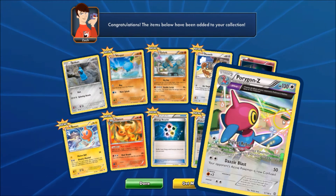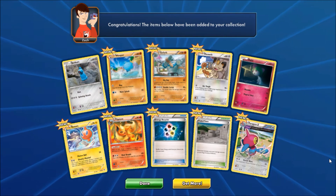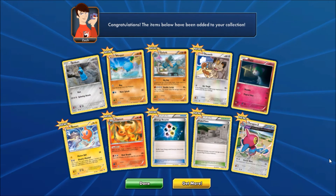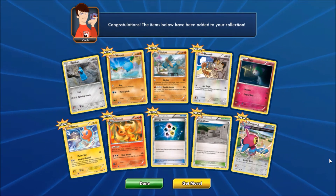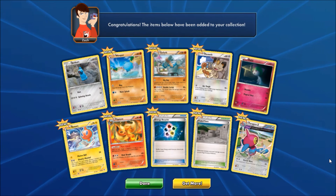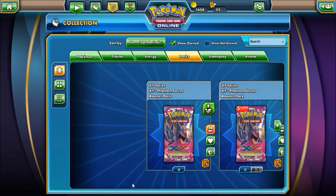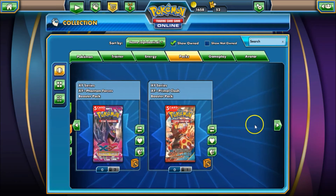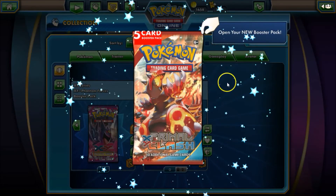Very nice. So all in all, not too bad. Got three of the Ancient Traits, which are typically holographic, although two of the ones I got were Reverse Holo form. And we got a Mega EX. Great start. Since our luck is holding so strong here, let's see what we can do with this Primal Clash 5-pack.